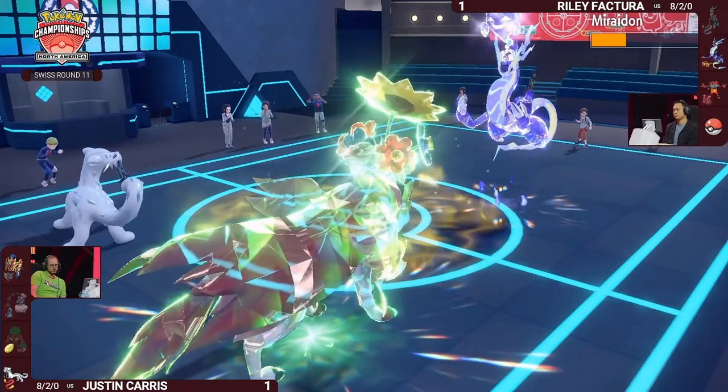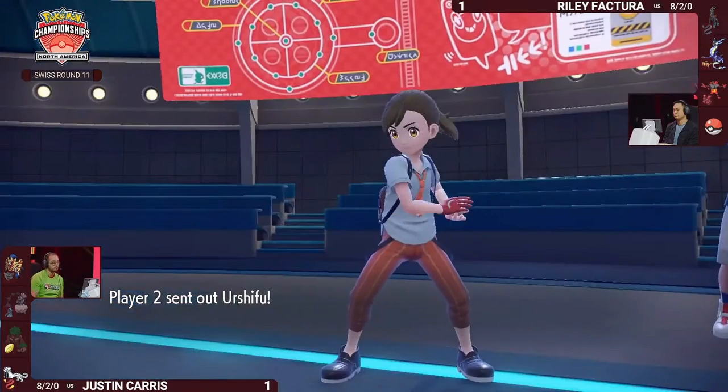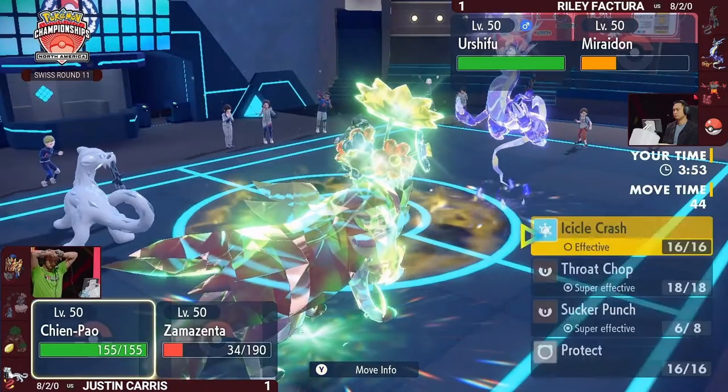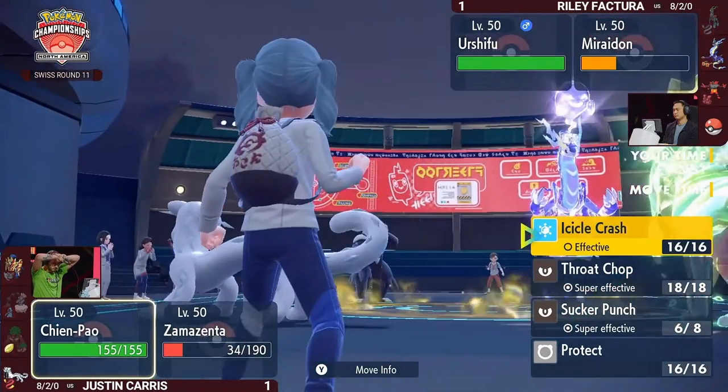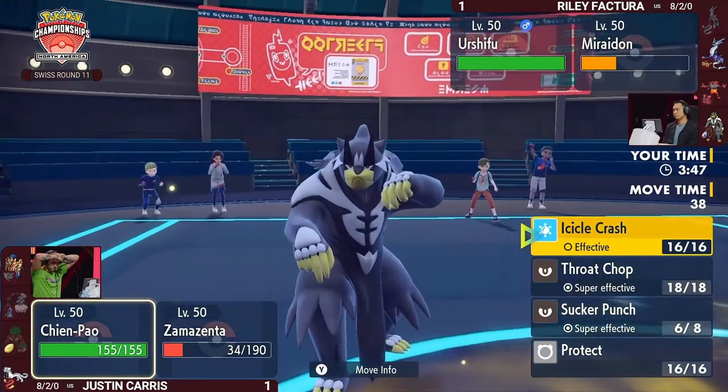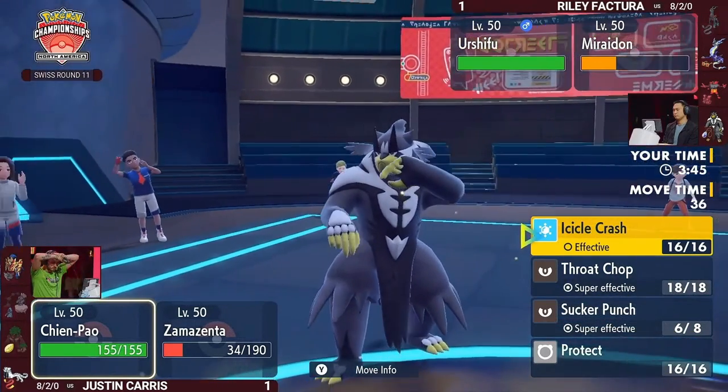Miraidon is now certainly in Sucker Punch range, even though it might get Intimidated later. Urshifu comes in — this is a Mystic Water Urshifu from Riley. Justin has a Choice Scarf one. So Mystic Water Urshifu comes in, meaning Justin has the speed advantage. If Miraidon stays on the field and attacks, it will get Sucker Punched. Zamazenta does not have a Defense boost, so Body Press is unlikely to do huge damage.